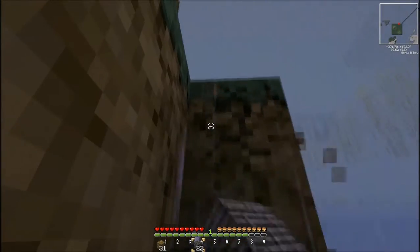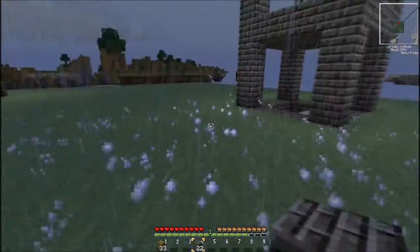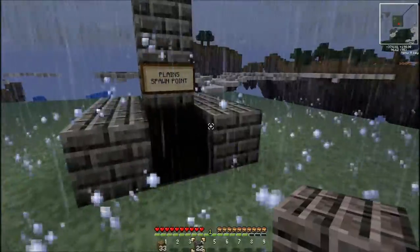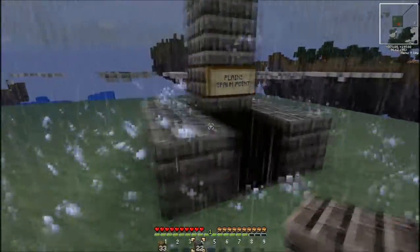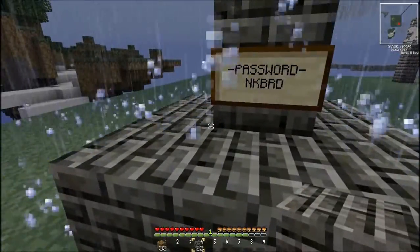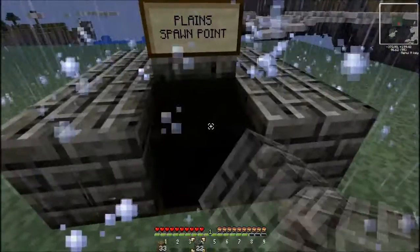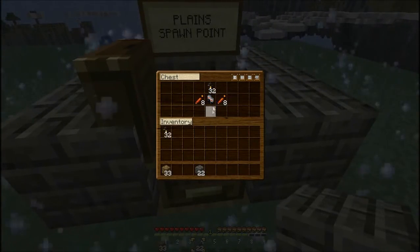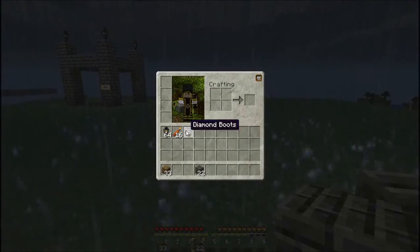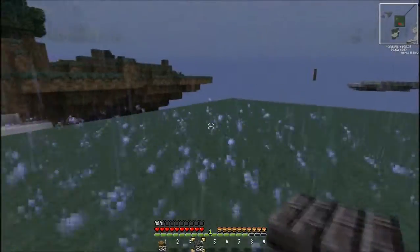I'm through. Now then, let's see what this sign says. Plane spawn point. Password: N-K-B-R-D. I don't think it works that way. I am going to nick the diamond boots that are in that chest and put them on.